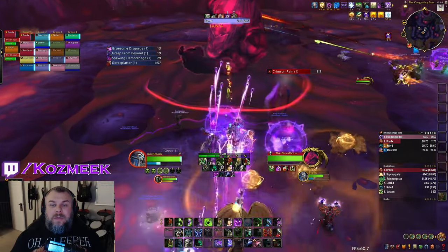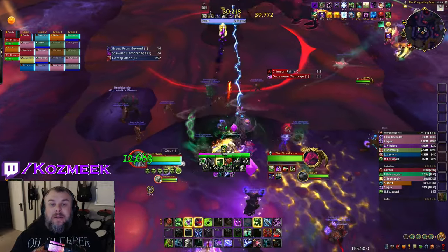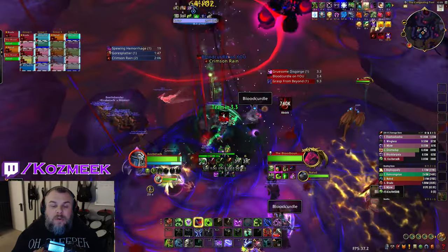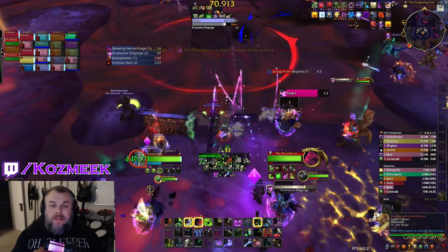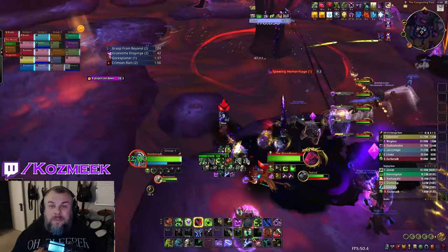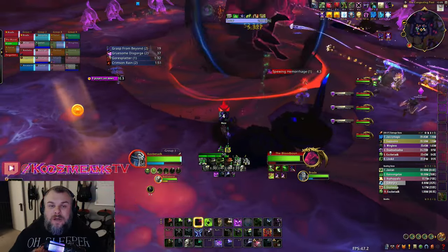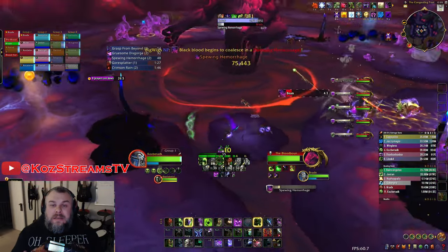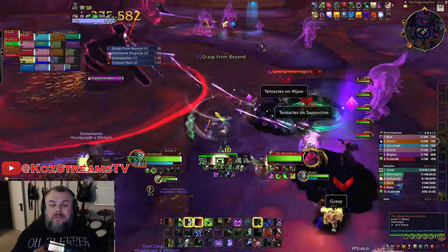The next boss we got to try out is the Blood Bound Horror. The primary new mechanic in this fight is called Blood Curdle — it's an AoE that goes on every single player that you just need to spread out for. In beta testing it wasn't tuned properly because I was stacking on other people and not taking significant damage. On pull the groups are split just like in heroic, and most mechanics are the same — you now just also get Blood Curdle on top of everything.